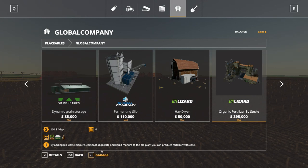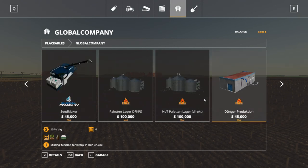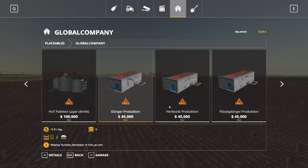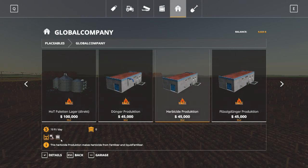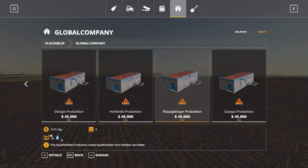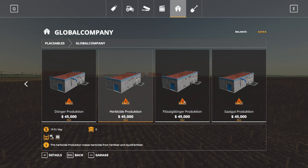For the fertilizer plant you need bio waste, manure, compost, digestate, and liquid manure to make fertilizer. We also have storage for liquids. We can make herbicide, and you can turn dry fertilizer into liquid fertilizer, which we'll definitely use. So we can make herbicide and also seeds, but we also have a seed maker already.